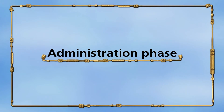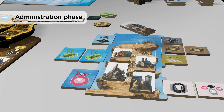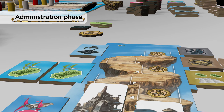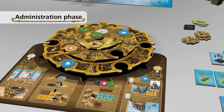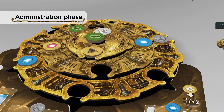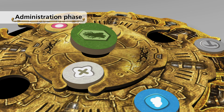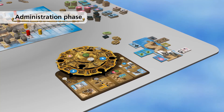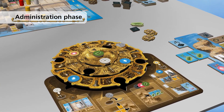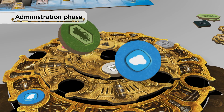The administration phase is the last phase of your turn. During the game, you take factories from top to bottom from your tableau and place them on islands. For each visible cogwheel, you get one knowledge in the administration phase. Additionally, you rotate each of the three rings of your wheel one position in the clockwise direction. At last, you can place discs which you bought with the market action into your wheel. You can place the new disc into empty or occupied spaces. If you choose an occupied space, the old disc is removed from the game.